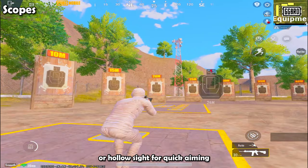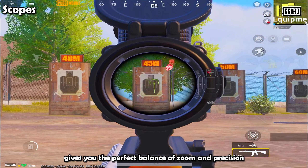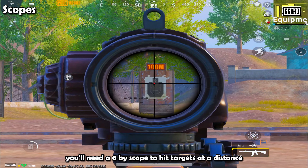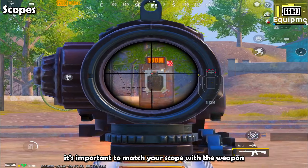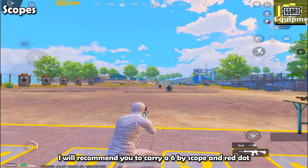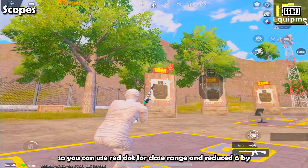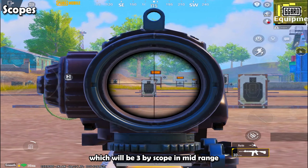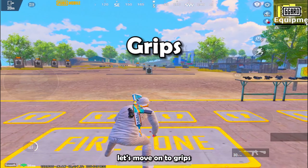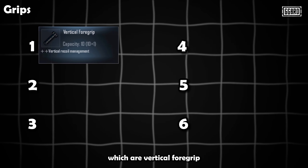When it comes to scopes, it's all about the range. For close combat, you'll want something like the Red Dot or Hollow Sight for quick aiming. For mid-range, a 3x or 4x scope gives you the perfect balance of zoom and precision. For long-range combat, you'll need a 6x scope to hit targets at a distance. I recommend carrying a 6x scope and Red Dot — use the Red Dot for close range, the reduced 6x (3x) for mid-range, and the full 6x for long range.